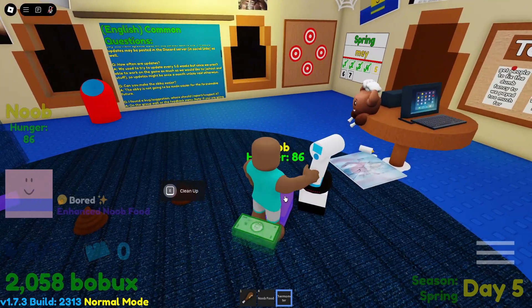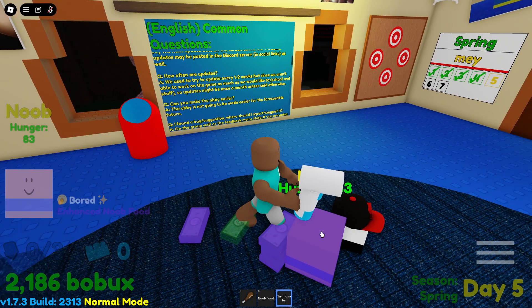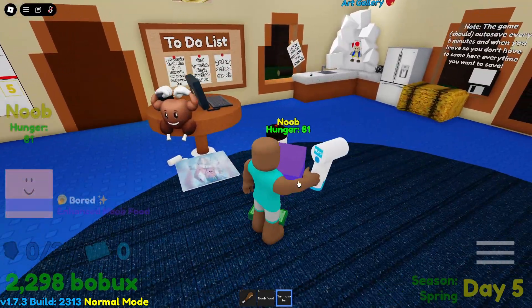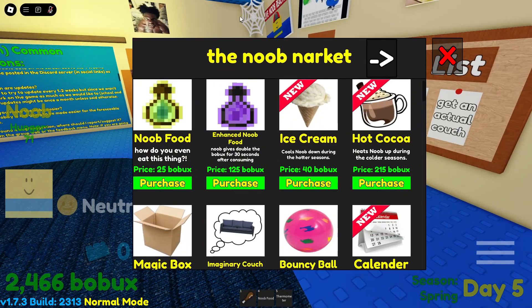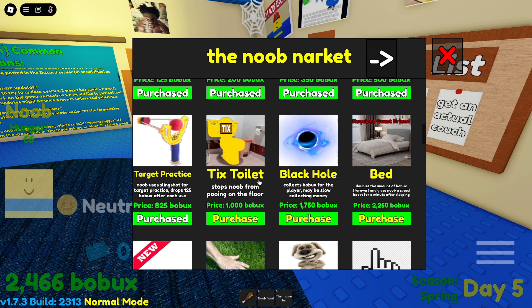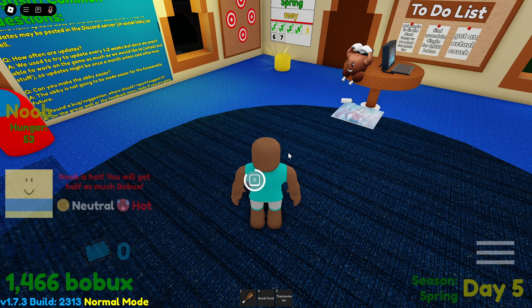He just pooped right next to my leg — I need to get him potty trained. I found it: the tix toilet stops the noob from pooping on the floor. I purchased it so he can finally use the bathroom and not poop all over my carpet!